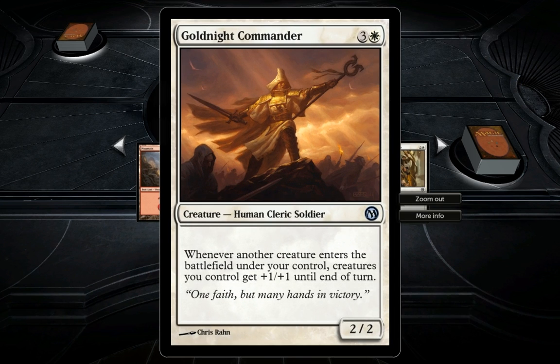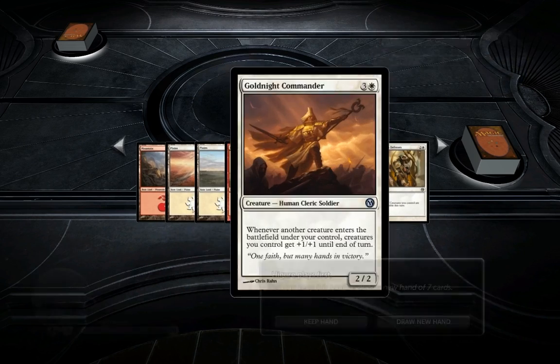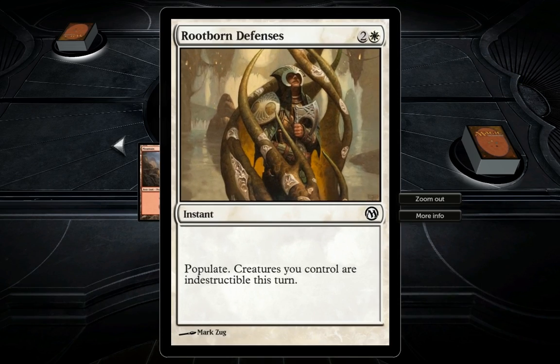Gold Knight Commander is a four-cost Human Cleric Soldier, a two-two, and whenever another creature enters the battlefield under your control, creatures you control get plus one plus one until end of turn. Very nice - there is some trickery which works very well with this.